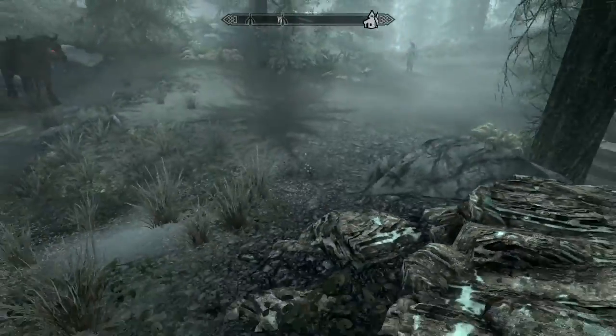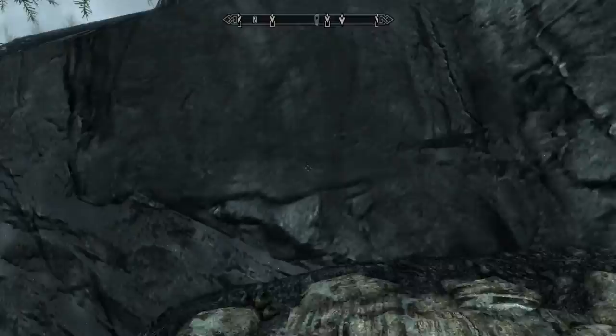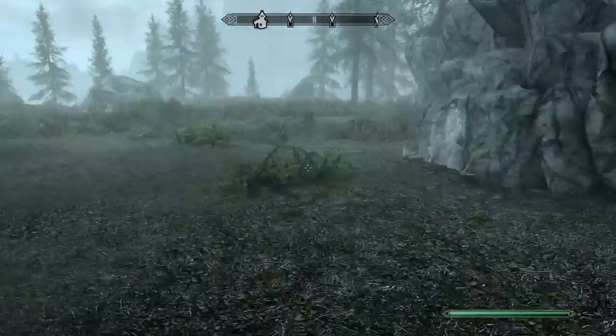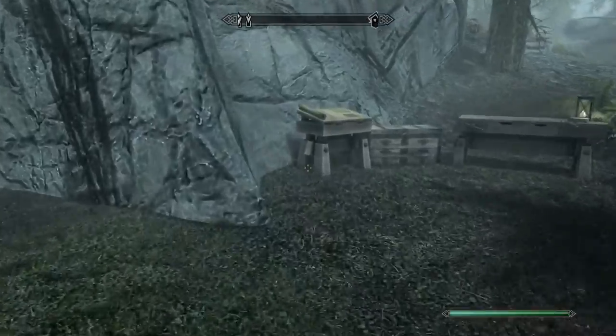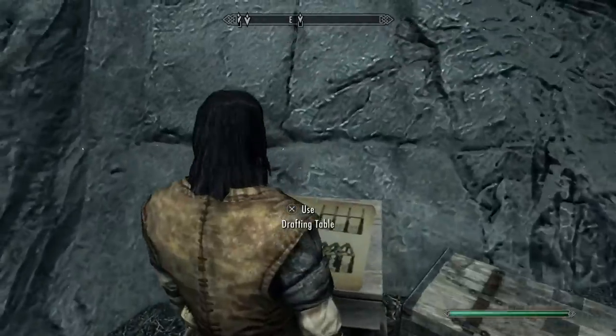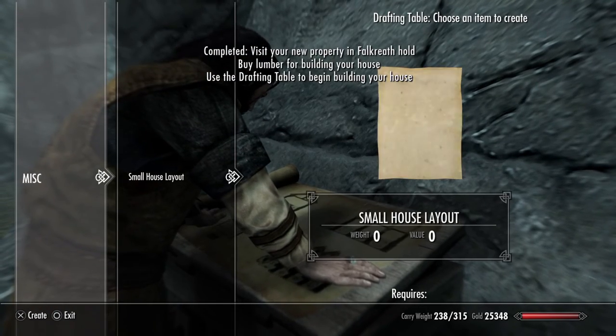Then you've got your iron ore — you can get some nice iron out of it. The first thing if you're having trouble building a house: first thing first is using the drafting table for the layout of your house.